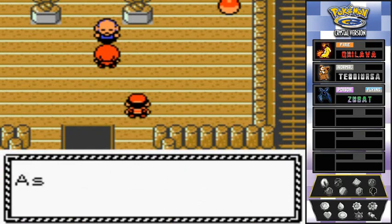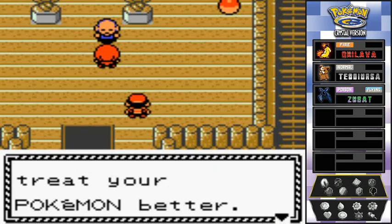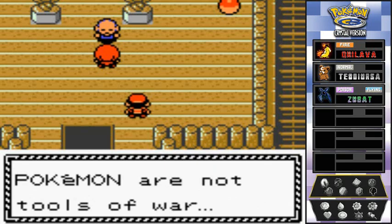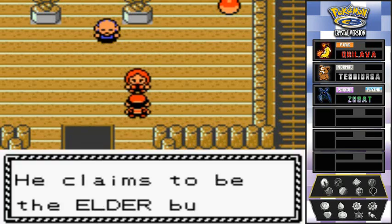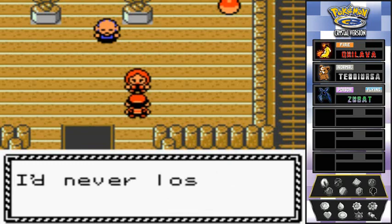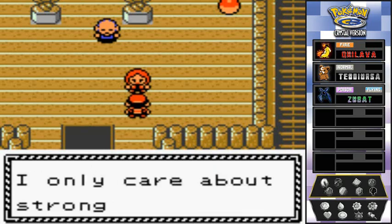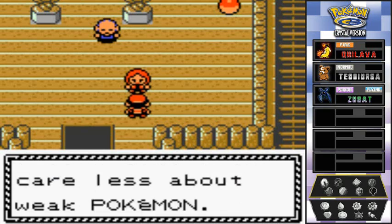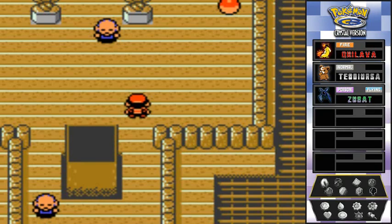The elder says we're skilled and gives us the HM, but tells us we should treat our Pokemon better — our battle style is too harsh. Then the rival shows up saying he never loses to fools who babble about being nice to Pokemon. He only cares about strong Pokemon that can win, then uses an Escape Rope and leaves.